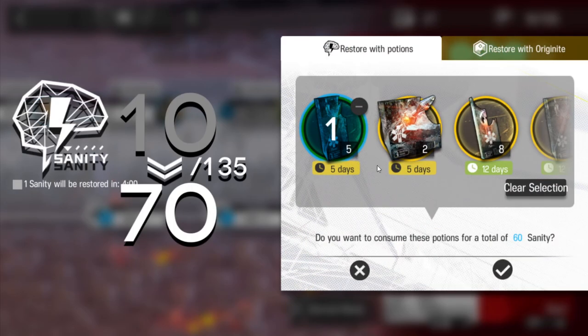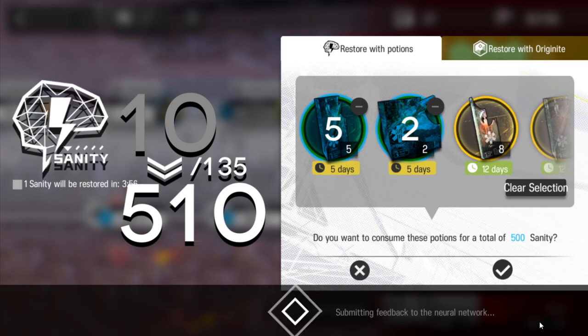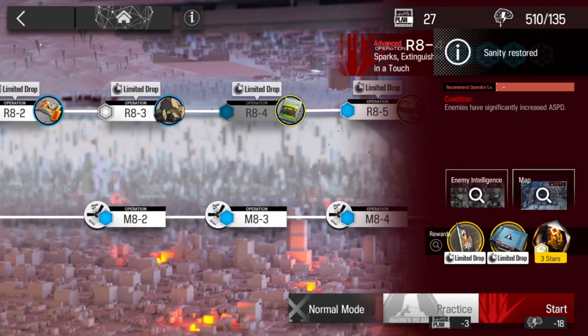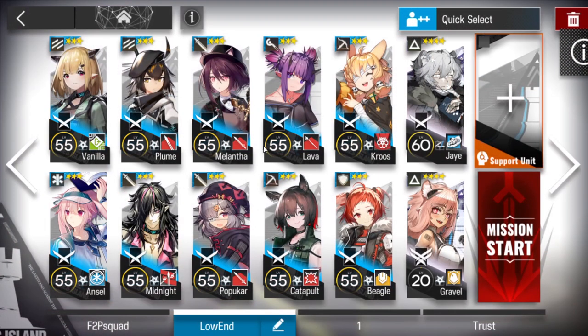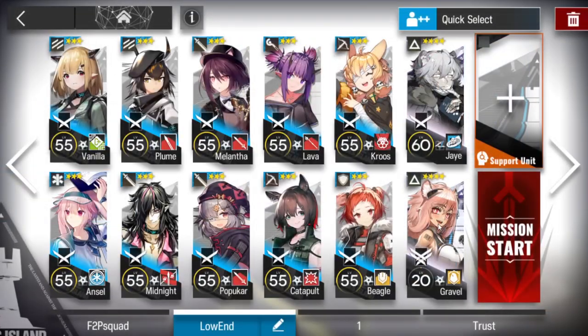This is not a problem. You can just use the same strategy I used in the normal stage, but changing a few things. You can skip the other defender, changing that slot into a medic defender. Pick a fast redeploy operator — select Gravel — that's all we need.